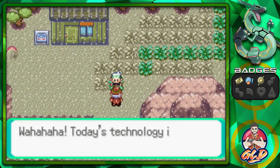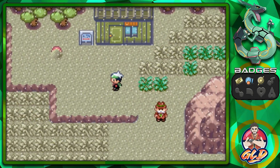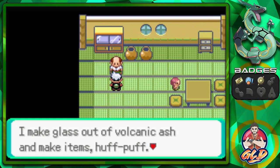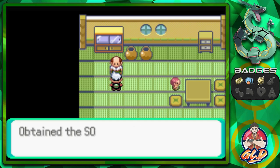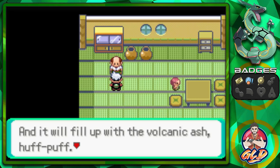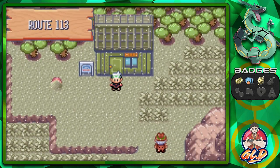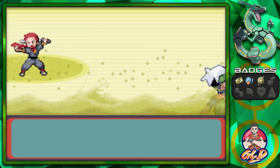We got a Max Ether. A gentleman says today's technology is wonderful and volcanic ash can be fashioned into glass. Inside, there's a man who collects ashes. He gives us a Soot Sack - just take it and walk through the piles of ash and it will fill up. They'll make flutes for you: a yellow, blue, and red flute, each covering a different status ailment.